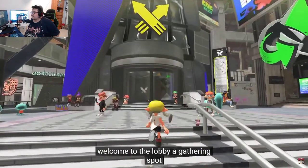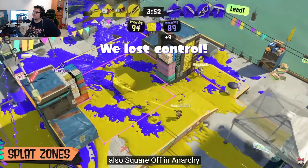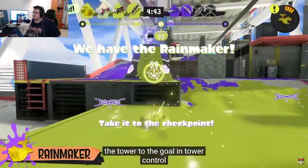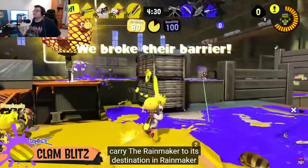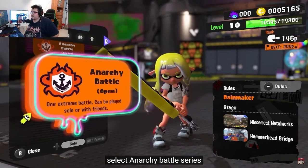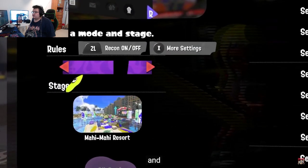Welcome to The Lobby — a gathering spot for those seeking fresh battles. Turf war battles aren't the only things that happen here. You can also square off in Anarchy Battles, where you compete for rankings. Modes include Splat Zones, Tower Control, Rainmaker, and Clam Blitz, which rotate. Select Anarchy Battle Series to take on a challenge solo, or join Anarchy Battle Open to team up with friends. You can also play private battles online.